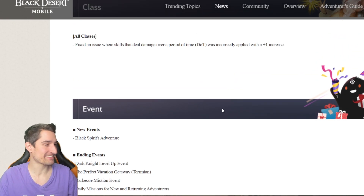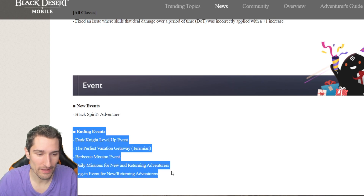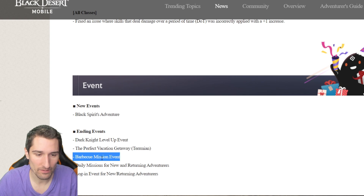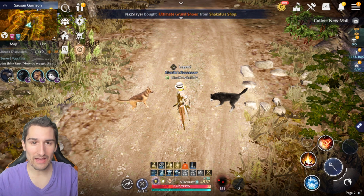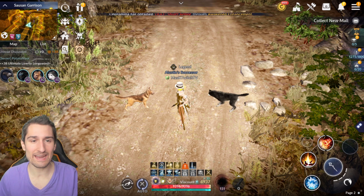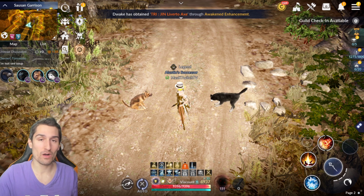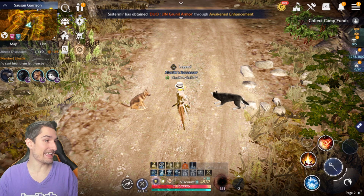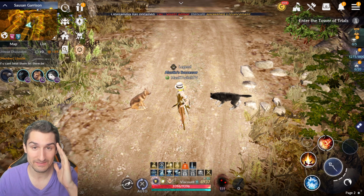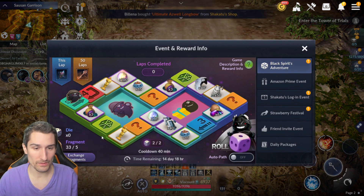New events: Black Spirit's Adventure ending, the Dark Knight event zone gone, Perfect Vacation Getaways gone, Barbecue missions gone — daily missions for new and returning adventurers and the login event for new and returning adventurers are also ending. Now let's head back into the game to actually check out this update in action. It looks like we're going to be getting absolutely spammed all day with pri, duo, tri, pen — you name it — enhancement updates. I'm actually going to turn this off today — that's a little bit insane.